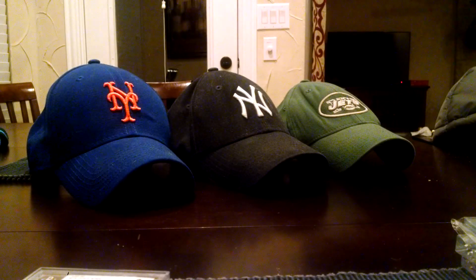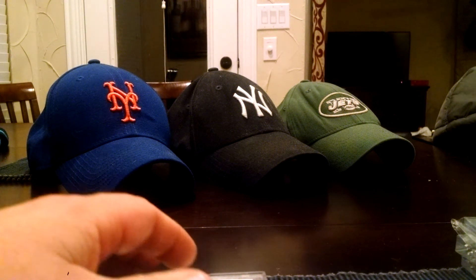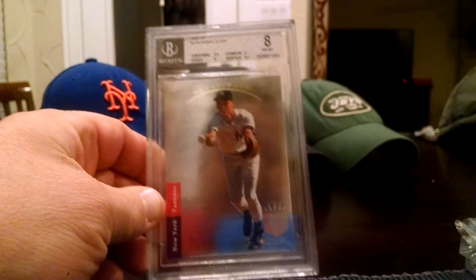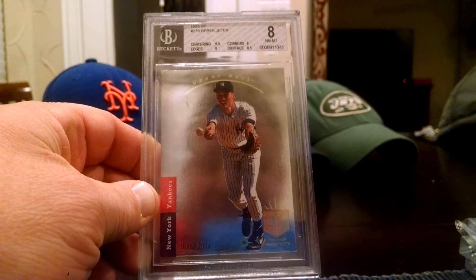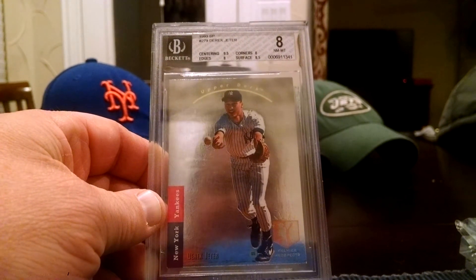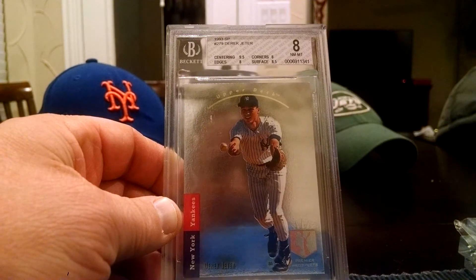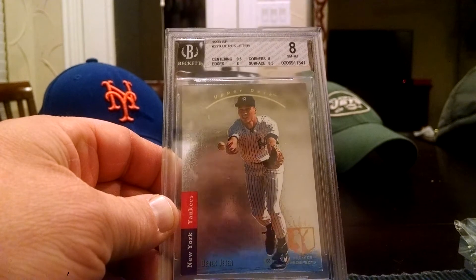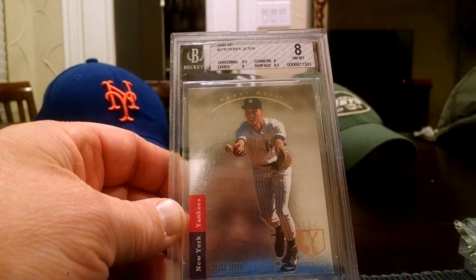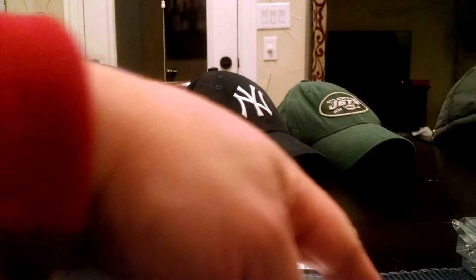I've got two cards left — huge purchases. Normally during Christmas I get a little extra funds and usually buy a bigger ticket item; this year I picked up two. You'd think this would be the more expensive card, but not to me. Derek Jeter 1993 SP Rookie, graded BGS 8. Got this for about 100 bucks less than a PSA 8, so I'm cool with the BGS 8. The surface was an 8.5, which is solid for this card. Corners got an 8, edges were an 8, and center is 9.5. There is a couple chipping on some of the corners around the bottom, but the surface was good. Got that for a good price, especially compared to a PSA 8.